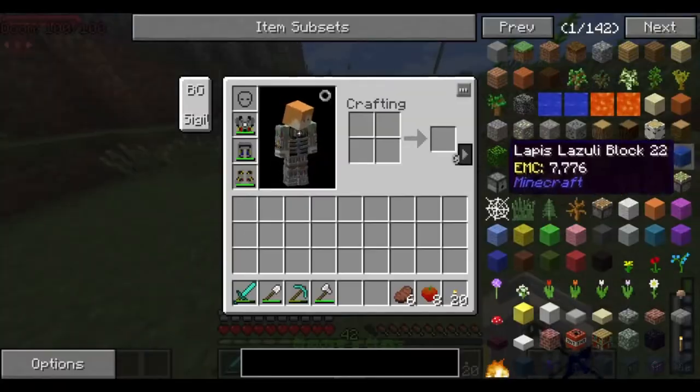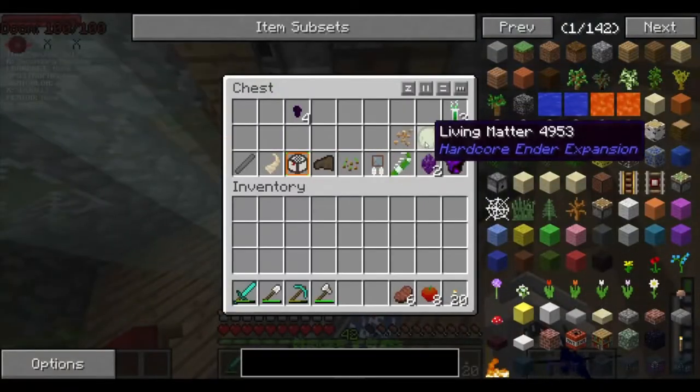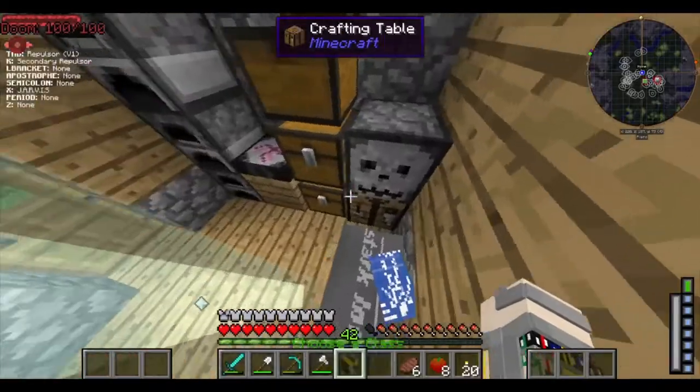I think we should now, while we're waiting and while it's spawning more slime, work on figuring out which superhero we're gonna do. So we're gonna grab some lightning stone.